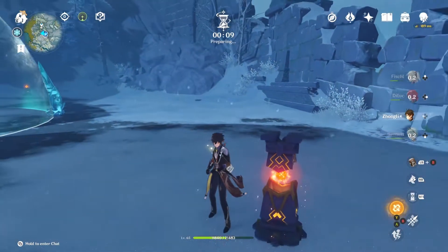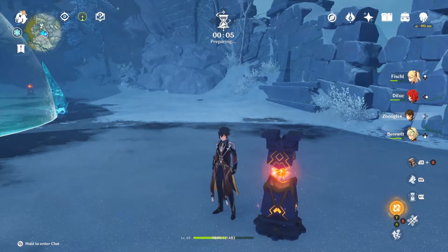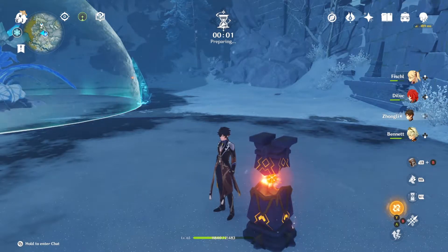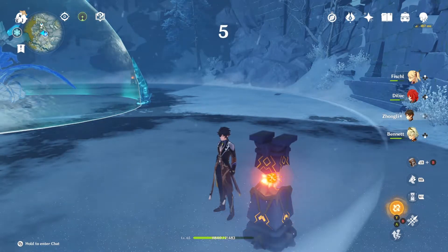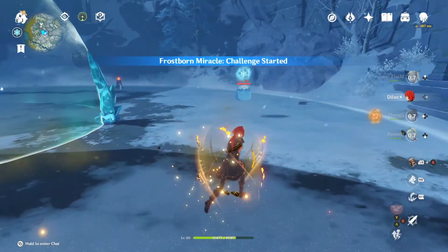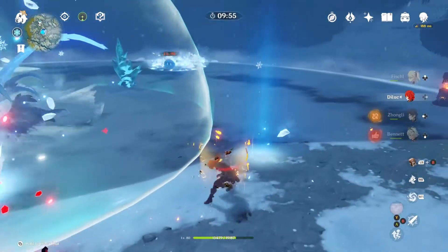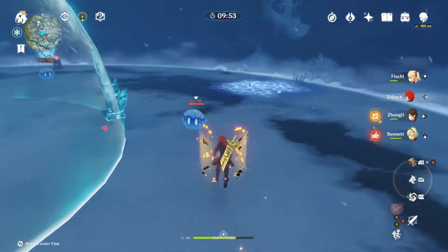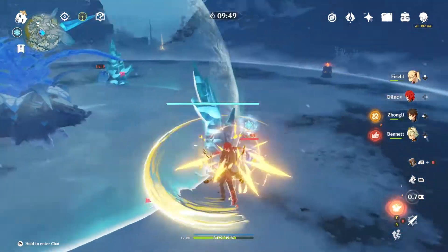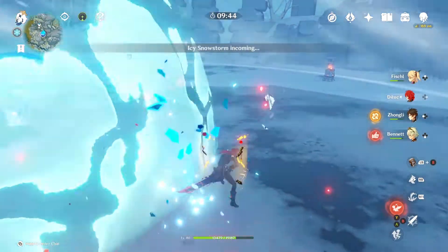I'll quickly give you a walkthrough on how to beat the Cryo Regis Vine for the Frostborn Miracle, which is the last act of this event. I'm using Zhongli because I like the shield — it also helps avoid the ice particles that fall down. You need to attack the slimes to get the Scarlet Quartz, which lets you break the barrier icicles.